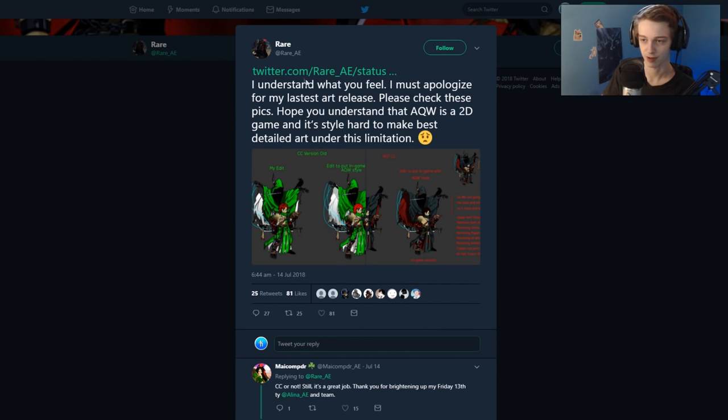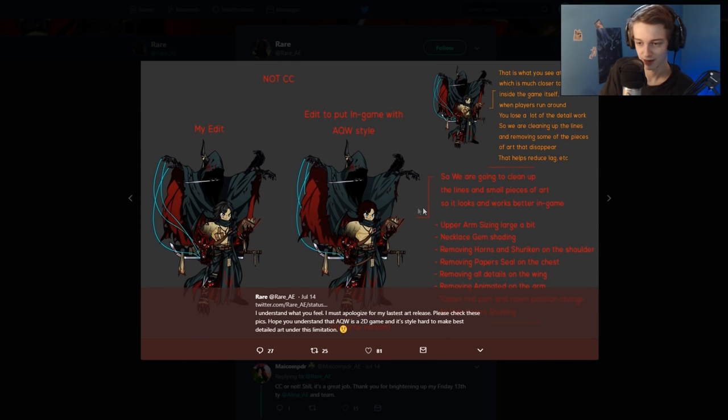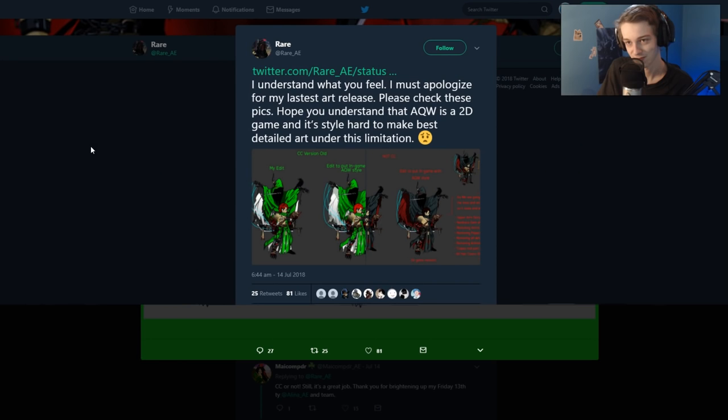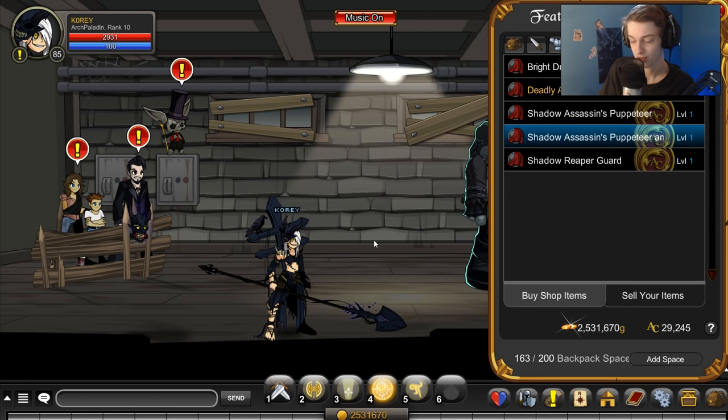The reason why it wasn't color custom — the artist posted a tweet apologizing for the latest art release. He said AQW is a 2D game and the style is hard to make the best detailed art under that limitation. He showed the CC version, and basically when you put it into Adventure Quest it lost a lot of the shading with the bright colors. So it was just a limitation of the color custom stuff — this apparently happens a lot with armors.